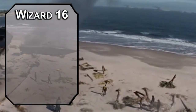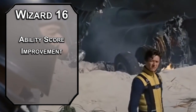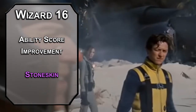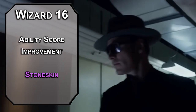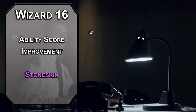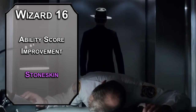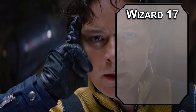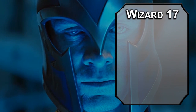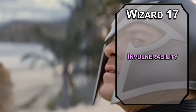16th level Wizards get another Ability Score Improvement — bump that Charisma for better Inspiring Leader speeches and more Intimidation. For this level's spell, Stoneskin from the 4th level gives a creature resistance to bludgeoning, piercing, and slashing damage for up to an hour depending on your concentration. Technically it's supposed to be stone, but how different would it be if it were metal? It's just a little flavor.